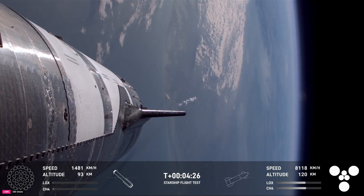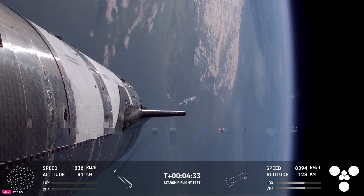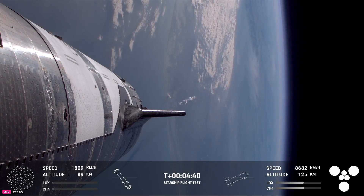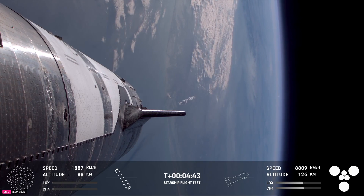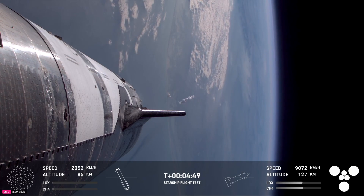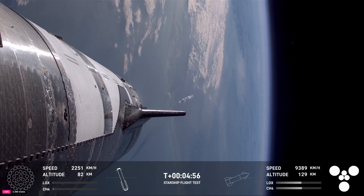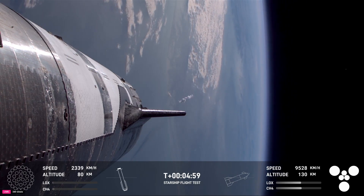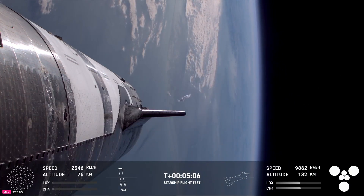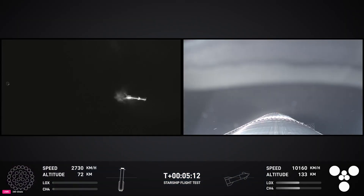Just a quick note — we did hear the call out: booster offshore divert. Unfortunately, that means we are no go for the catch. Both the tower and the vehicle, as well as the operators on console, have been actively evaluating the commit criteria for the return to the launch tower. Unfortunately, we did not pass on those commit criteria, so we are no go for tower catch. There's a lot of things that need to go well in order to line that up. Today we will forego booster catch, but ship is currently making its way towards the Indian Ocean, still looking good so far.